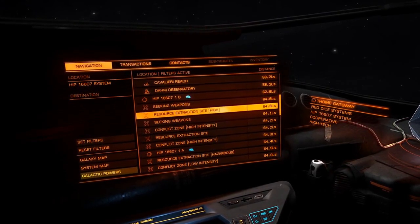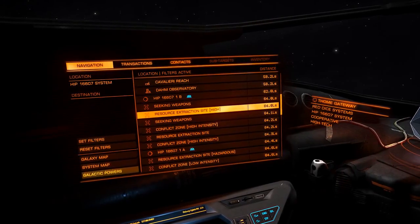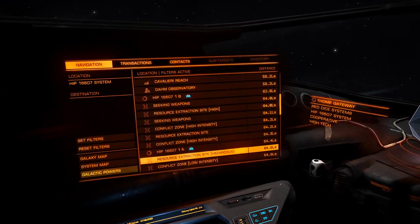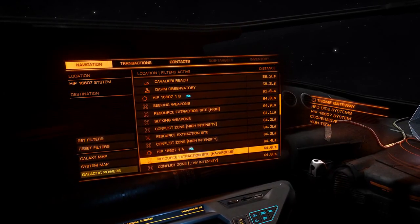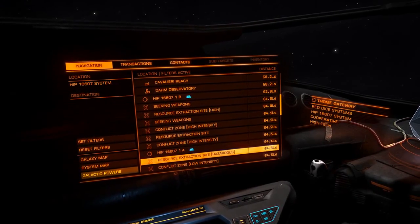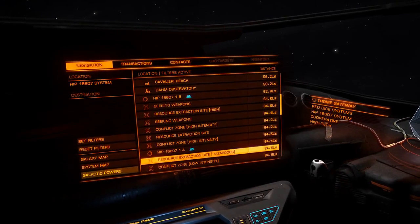High-intensity resource extraction sites have a whole lot of activity — a whole lot of pirates, a whole lot of cops in the area. Low-intensity? Pretty self-explanatory. Hazardous? Has no police presence. You can shoot up whoever you want, whenever you want, and you will not get penalized until you exit that site, where police presence will pick up on the crimes you've committed. Having no cops also means it's sort of an every-pilot-for-themselves situation, so be careful. Higher profit, higher risk.